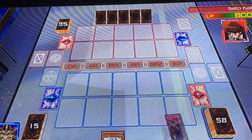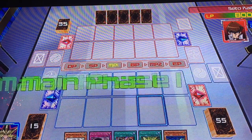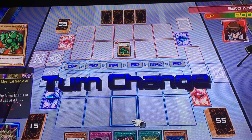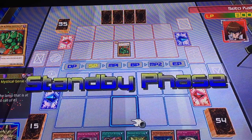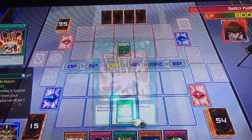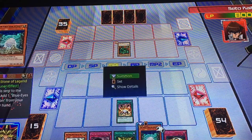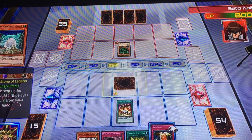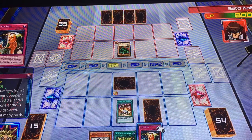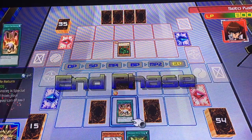I'll let you go first since you need a head start. Okay, not bad at all — quite an opening move, but it's not perfect. I activate a continuous spell card, Card of Safe Return — its effect will come in later. For now, I set this monster in defense mode. I'll lay two cards face down and end my turn. Let's see what you got, rich boy.